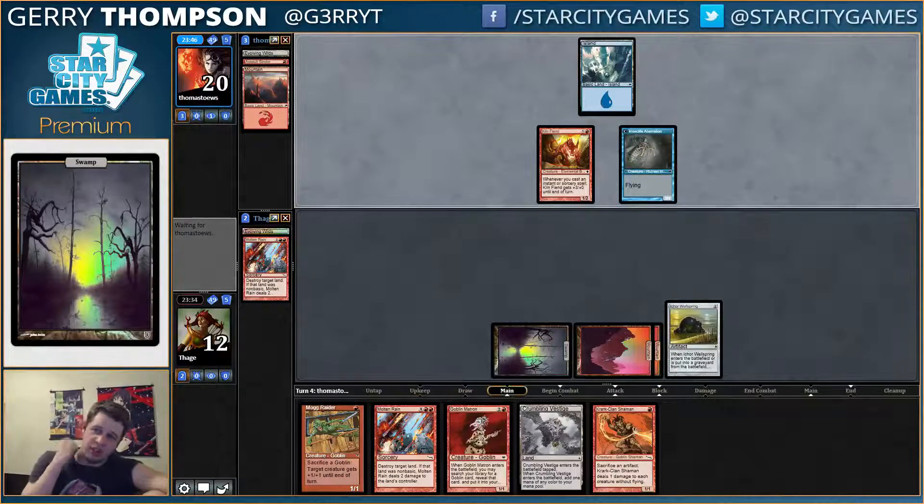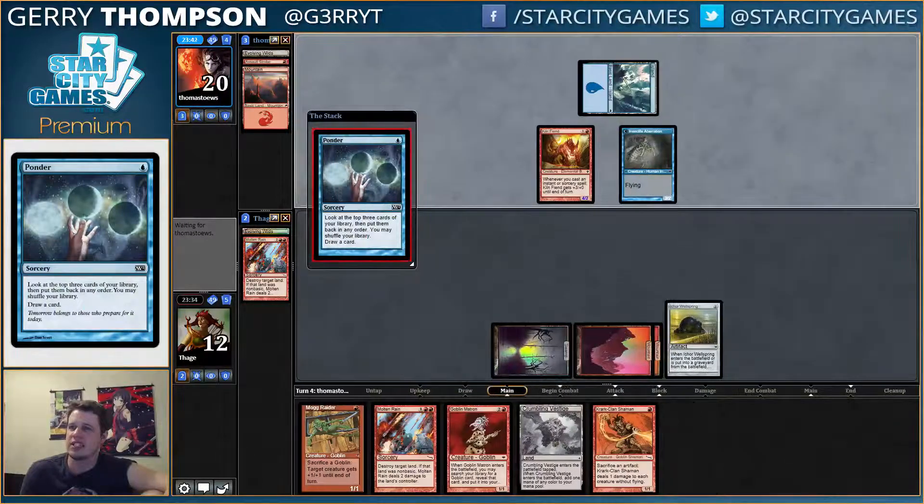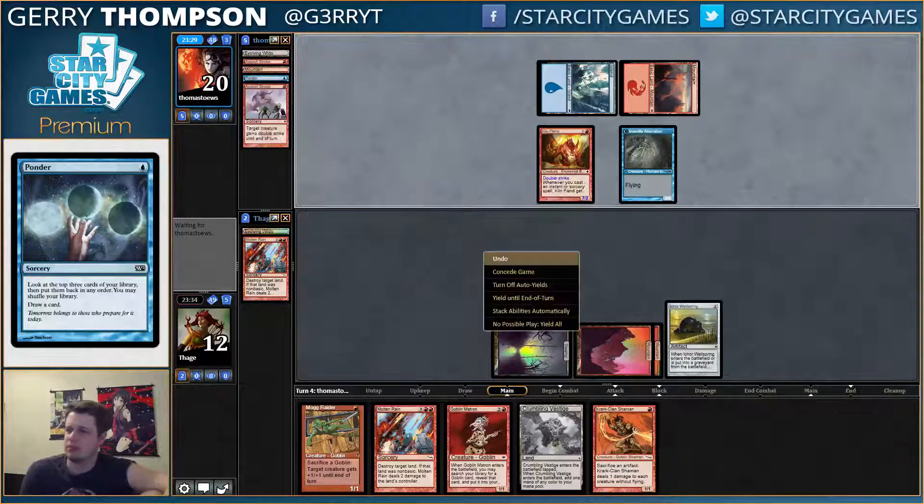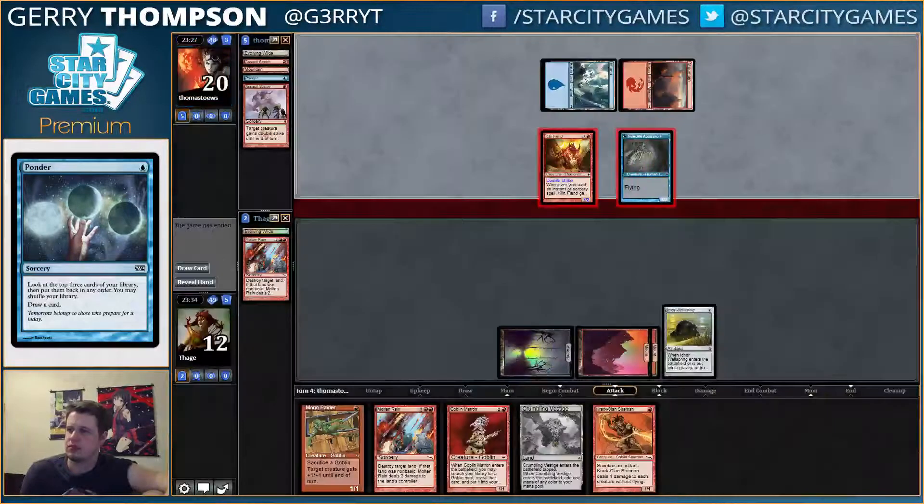Could flip revealing a Probe I guess — what'd they get? Ponder, a mountain, Assault Stroke — kill me, be a beat, a firm beatdown. Oh dear. Yeah, that's game. Rats.